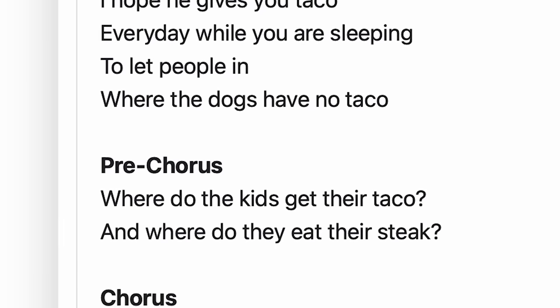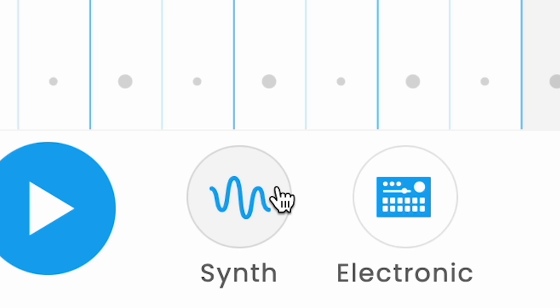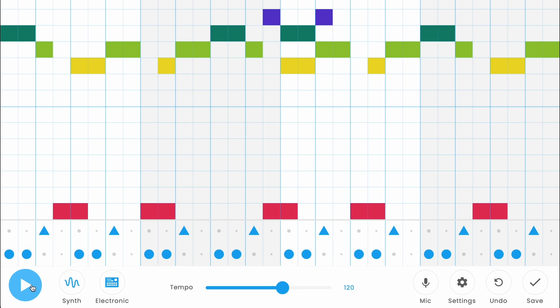Now we just need some music, which we can create with Songmaker. For the rhythm, you can choose between synth, marimba, piano, strings, or woodwind. Once you find the right sound, then choose the kind of instrument for the beat with electronic, blocks, kit, or conga. Depending on your selection, you'll end up with something like this.